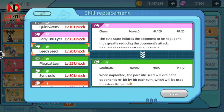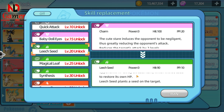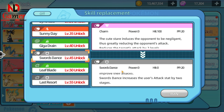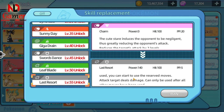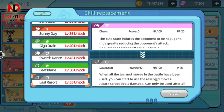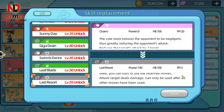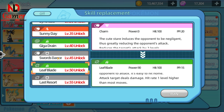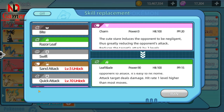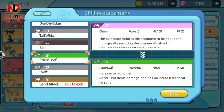Regarding skills, it has Leech Seed — a pretty strong move that drains the enemy's HP each turn and heals your entire team. Sword Dance can be used to increase its attack by two levels. For damage dealing moves, Last Resort has very high damage but it's a non-priority move, meaning you'll have to use it after your opponent's move. Leaf Blade provides decent damage and improves accuracy, or you can use Razor Leaf to boost critical hits, which is also powerful.